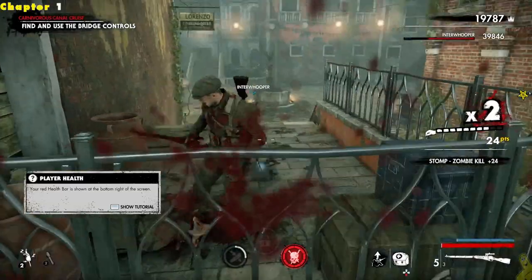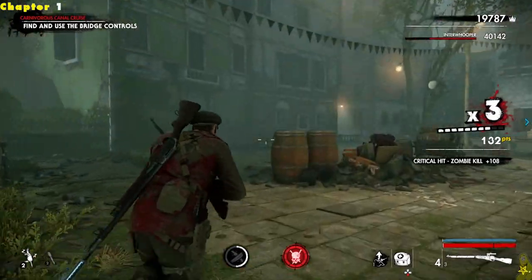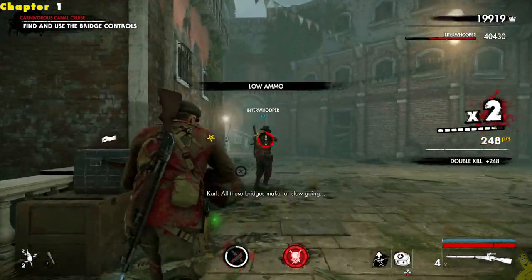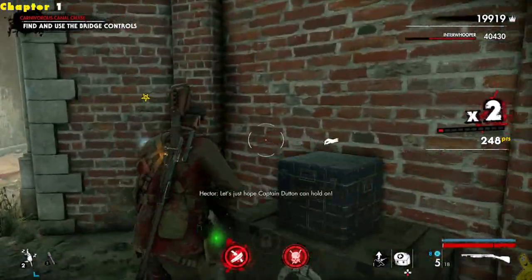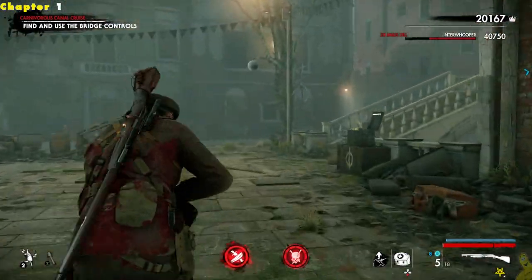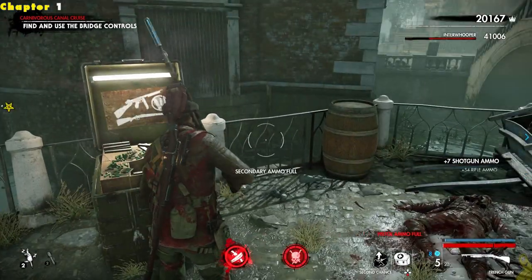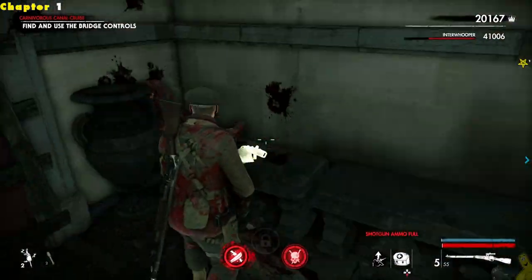We have quite a long stretch here where battle is ensuing but also ground is being made. Right now we're trying to find and use the bridge controls. There are just tons and tons of zombies. We're also getting close to the next collectible — we're going to be hopping up on the old upgrade kit and the comic book page in a second. I actually love throwables — any chance I have to throw any kind of explodey stuff or damaging goods, I always love to pick those up.